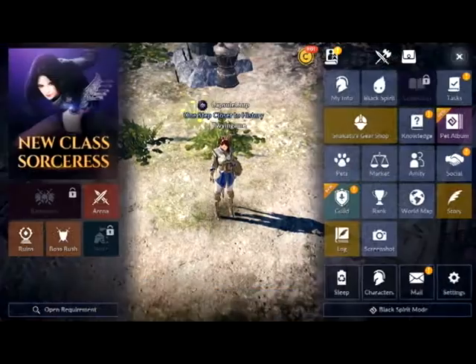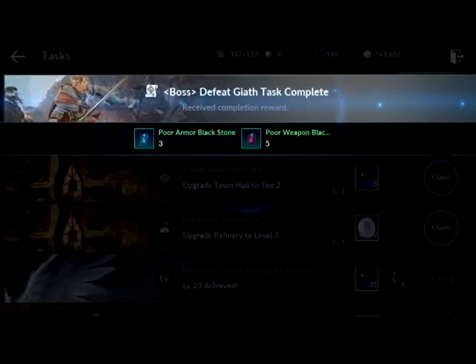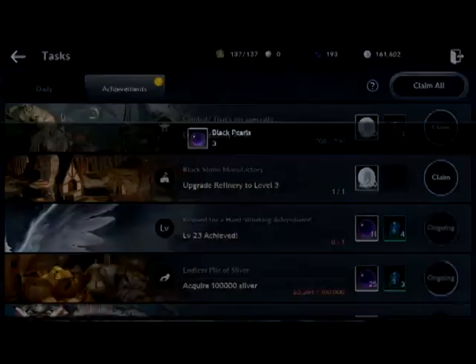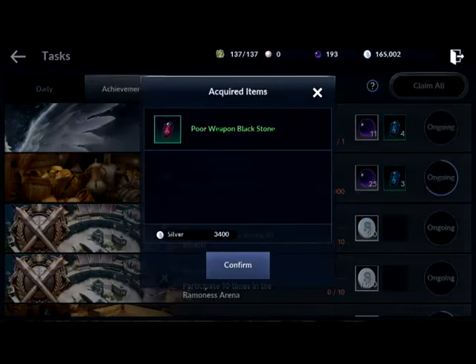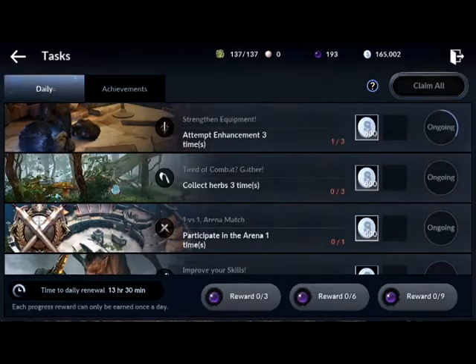Let's check out Tasks next — tasks are always important. I can claim them all one by one or just press the Claim All button. I haven't done any daily tasks today since I just came on, but I can show you guys everything we need to do.